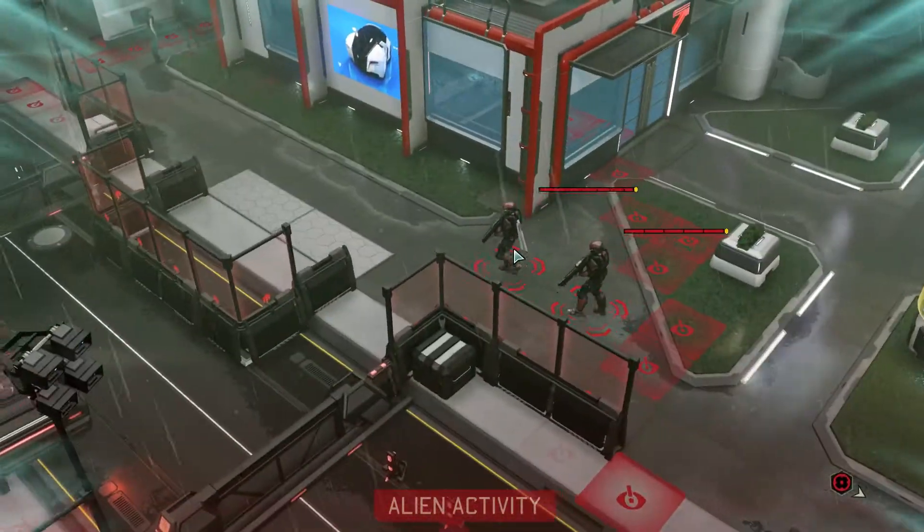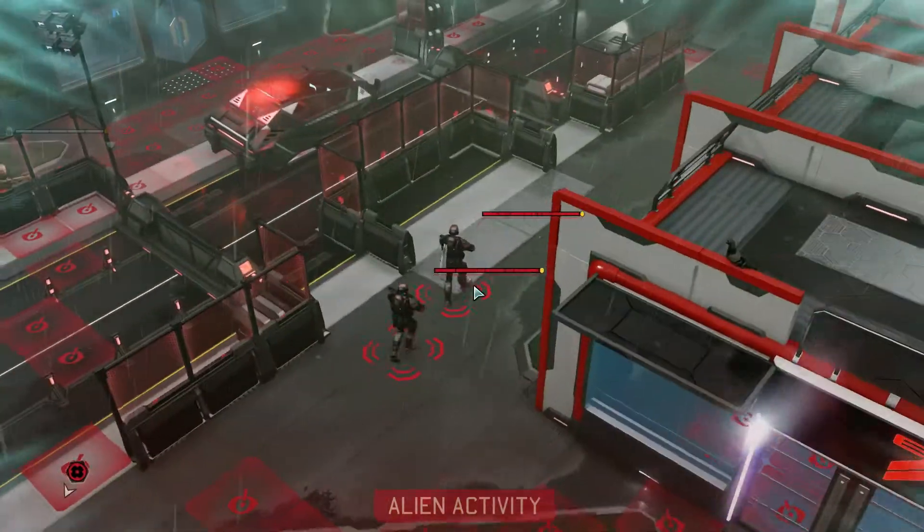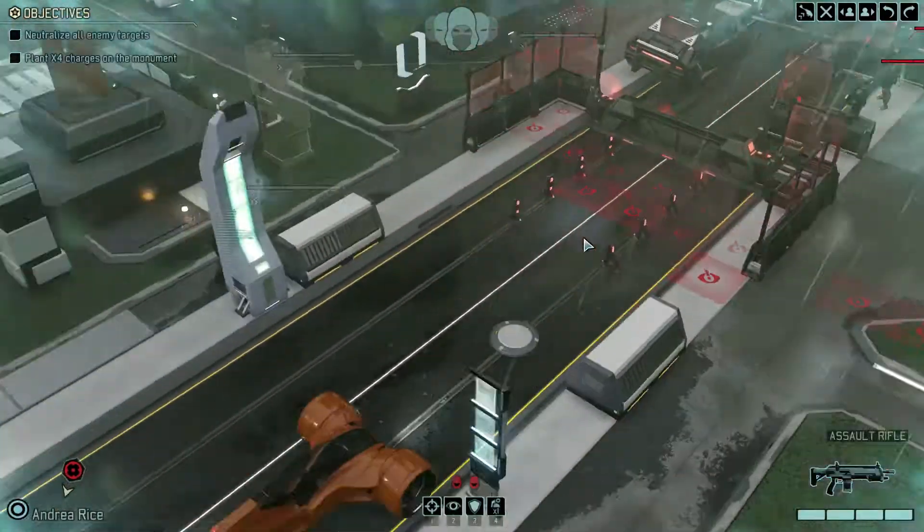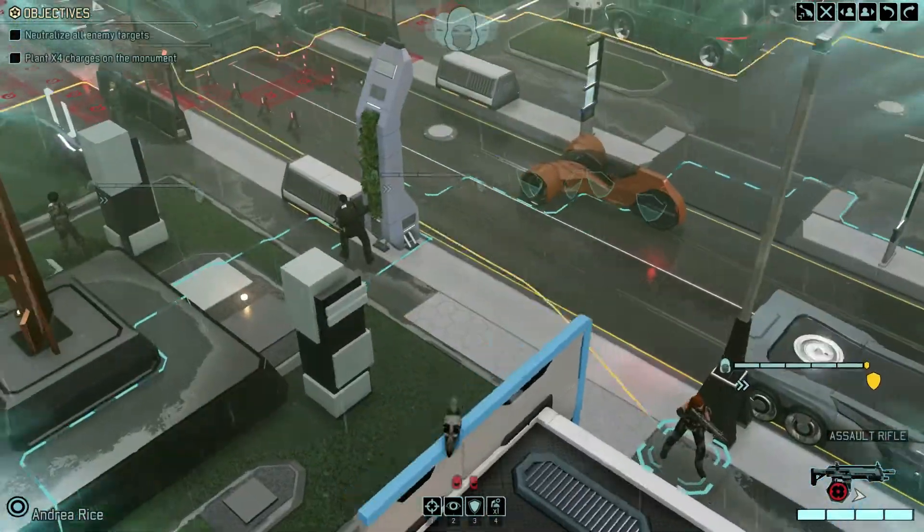The white cape signifies they're officers. A black cape will signify they're actually a commander, which will give them significantly more rank and abilities.